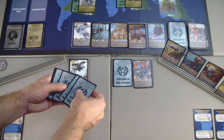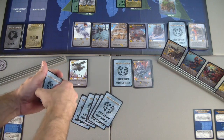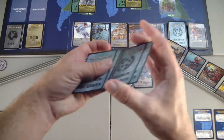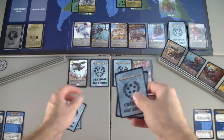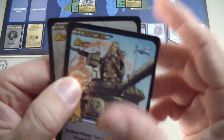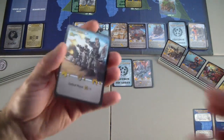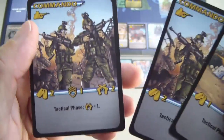I'll discard my hand and draw five new cards. I have to discard two randomly, so I'll give them a quick mix - the first two get discarded, which are Striker and Sledge. That will only give me three cards to start: a Recruit, a Commando, and a Commando.